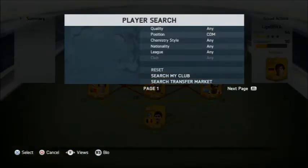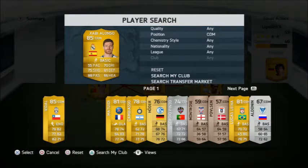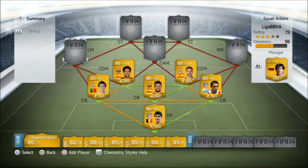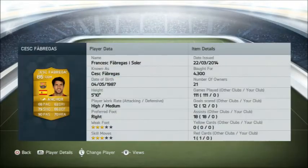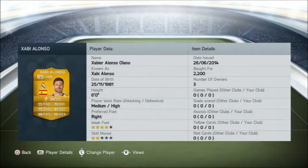Going on to CDMs, which are Fabregas and Xabi Alonso. Fabregas is 86 overall, 5'10", high to medium work rate, 4,300 coins, right footed, 3-star weak, 3-star skill moves, 68 pace, 79 shooting, 90 passing — I could put attribute cards on him and make it 99 passing, but not for the moment. 82 dribbling, 66 defending, 70 heading, anchor on him — very good player. Then Xabi Alonso, 2,200 coins, 6 foot, medium to high work rate — he's going to be defensive whilst Fabregas is attacking. 55 pace, 70 dribbling, 75 shooting, 81 defending, 88 passing — two good passes there — 66 heading, 85 overall.